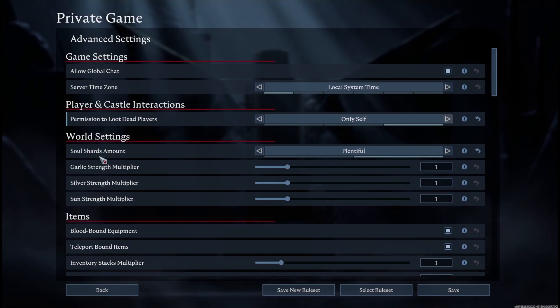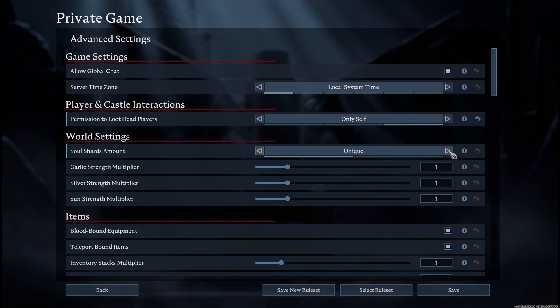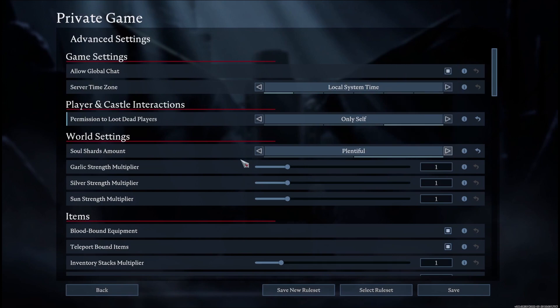Next is world settings, which includes soul shards amount. You can change it from unique to plentiful. These are end game items — if you set it to unique, there will be a limited amount and only one of each will be available at a single time, which encourages PvP fights. Set it to plentiful if you just want a lot of them.